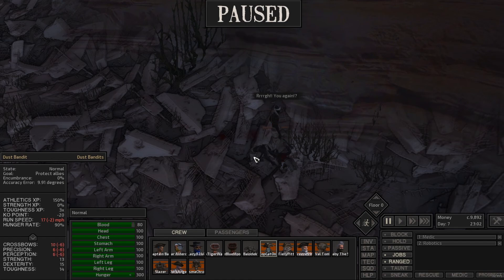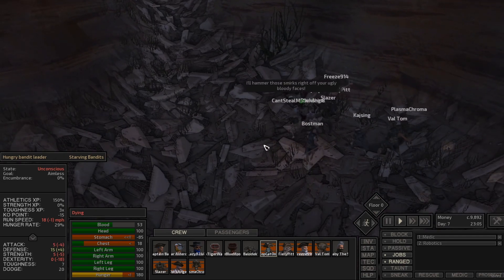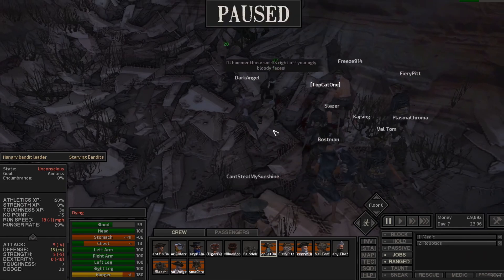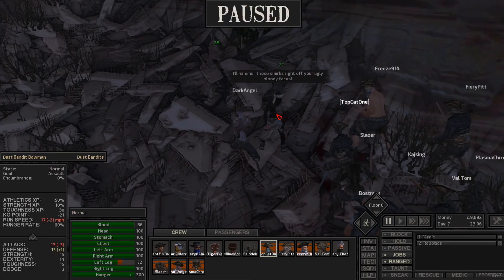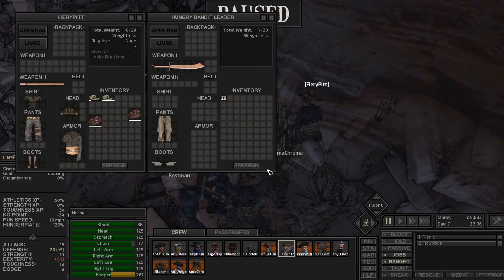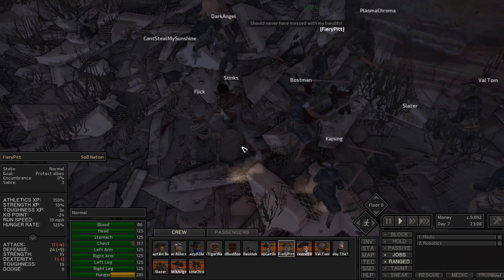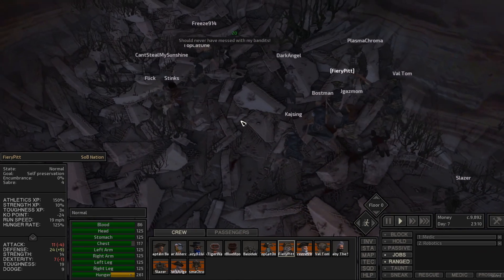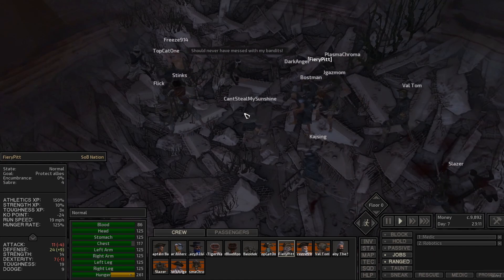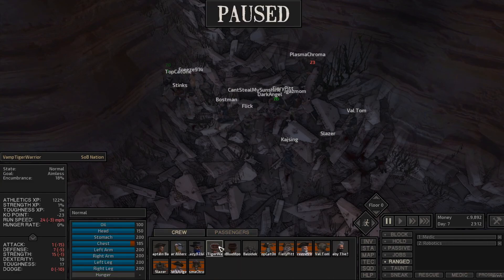We're going to get attacked — by who? You again. Who are you and why do I care? You're a bowman? Dying hungry bandit leader. They're beating the hell out of him — he's an archer. Their leader's dying. How did the leader get out here? Fiery Pit, loot him. Rip him off. That multiple hit stuff really sucks. Should I never mess with my bandits? These got bows.